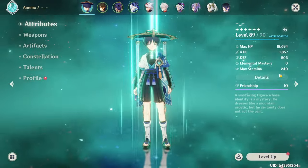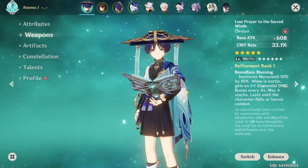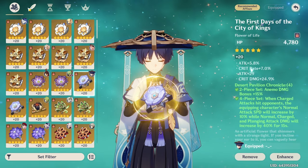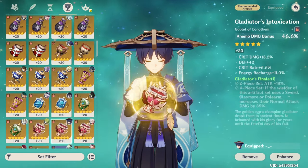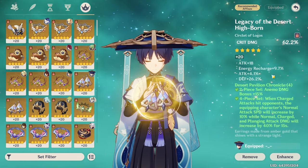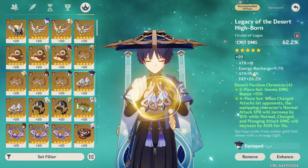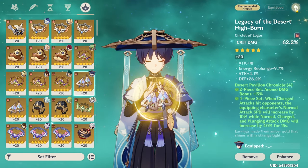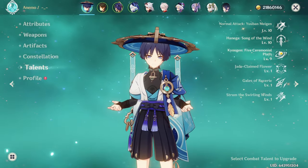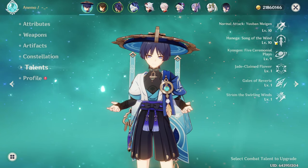Wanderer is top 8%, running 88 crit rate, 190 crit damage, with 126 ER on Lost Prayer with 4-piece Desert Pavilion Chronicle. One of my pieces is really bad — no crit rate, just 26% DEF — so when I upgrade that he'll probably shoot into top 5%. He's C0 with 2 crowns. I didn't triple crown him because I wanted to distinguish that Itto is my main, but I do enjoy him.